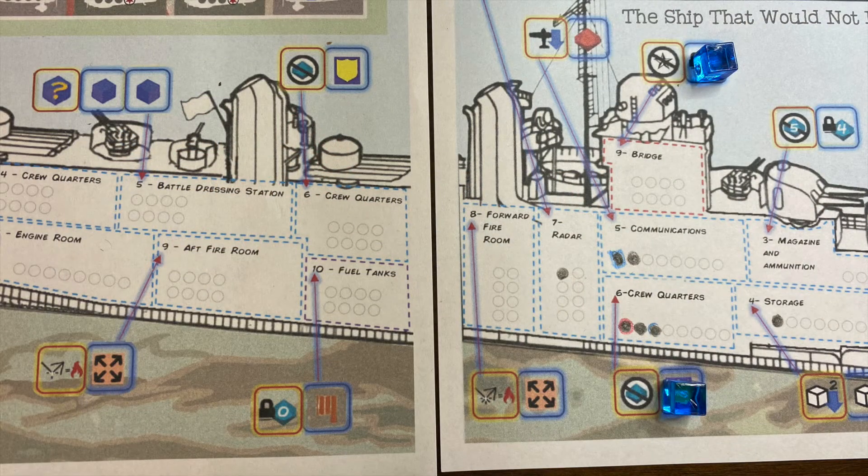Each round, the player assigns their two worker cubes to Laffey's compartments, spending supplies to mitigate damage and resolve the corresponding compartment's bonus — ranging from benefits to your dice rolls, extra damage control, and even damage prevention.